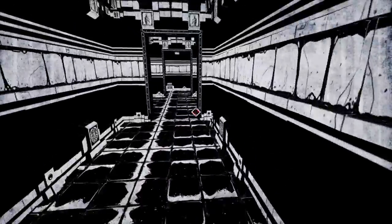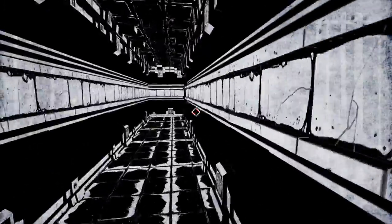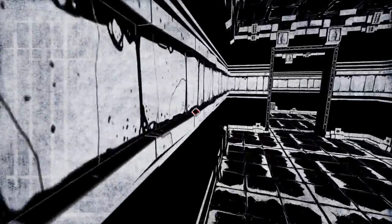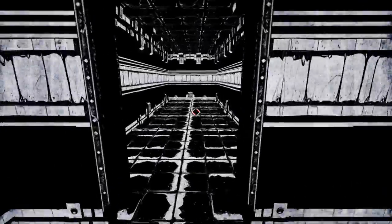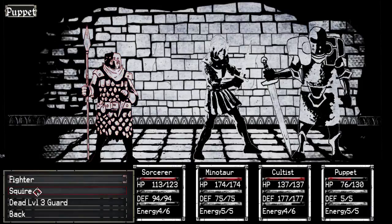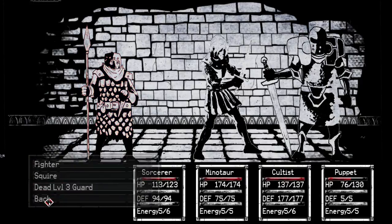Like hell am I not exploring the rest of the catacombs to the best of my ability. Dead end — that doesn't matter. I feel like I'm looking through a window more than looking at a texture. There's a fight, that's what I wanted! Minotaur, you know what, these guys are weak. Do a bull rush, follow it with a wild swing. Puppet, you take the squire. Sorcerer, blackball the dead guard. Cultist, smite — extra divine damage, let's hit the dead, hopefully he's weak to it. The bull rush might be enough to kill that squire.